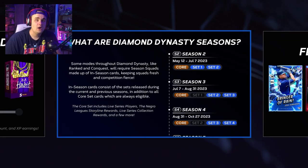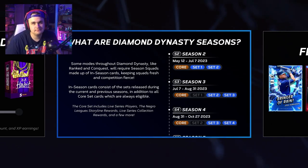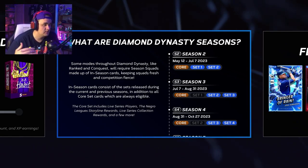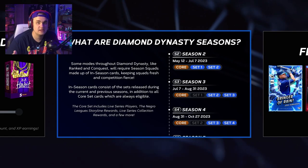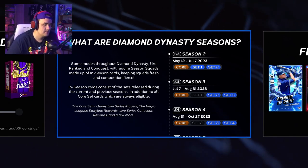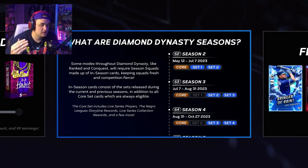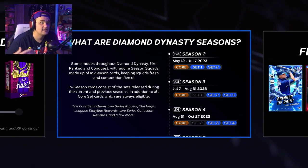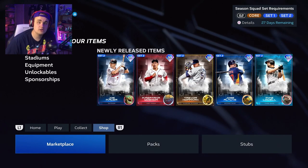Diamond Dynasty this year is very different than any other year we've ever seen. Some people love it, some people hate it — I'm kind of on the fence. They're doing it in seasons, similar to how Madden does a season pass. In every season there's a card at the end of the path for completing objectives. We are currently in Season Two, so in Season One and Season Two you could use cards known as core cards, Set One cards, and now Set Two cards.